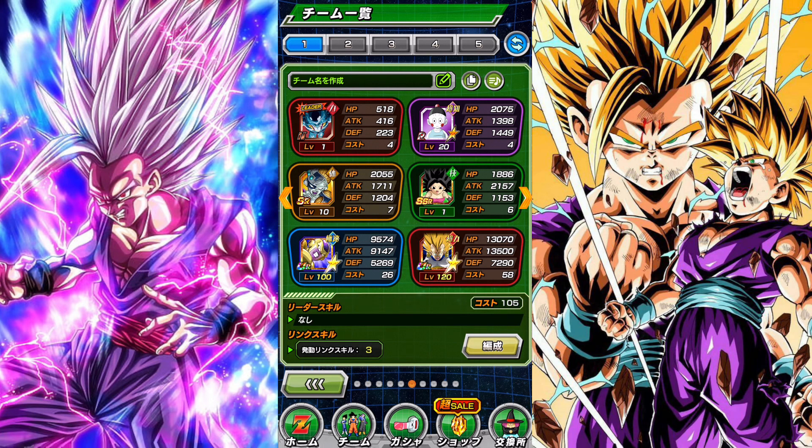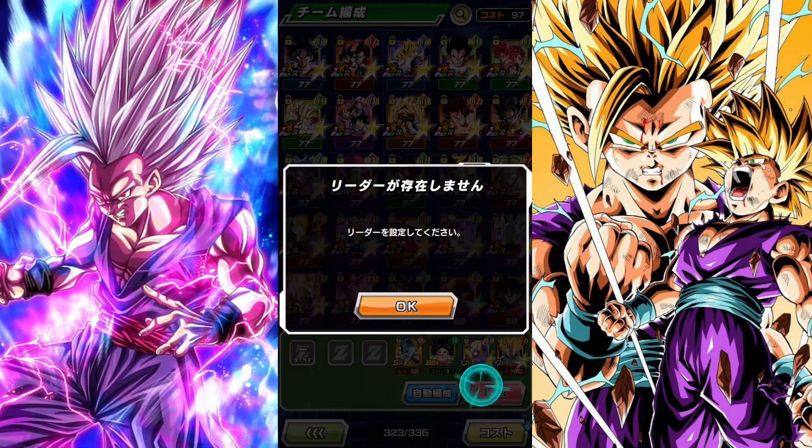So first we have N characters and R characters. They suck. Don't put them on your team. Even if you're a beginner, just don't put them on your team.